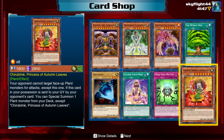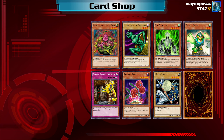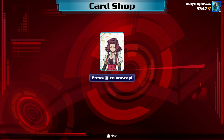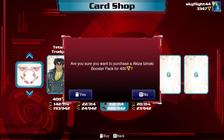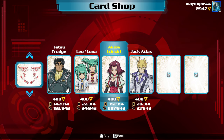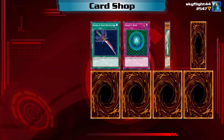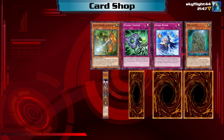Chiribime, Princess of Autumn Leaves — your opponent cannot target face-up plant monsters for attacks except this one. If this card is in your possession and is sent to your graveyard by your opponent's card, you can special summon one plant monster from your deck except Chiribime. I knew there were four princess cards! Oh well, we found all of the cards I wanted. We can probably throw that in for something. Premature Burial — and we got a second one! So now I think we have at least two of each of them, which is very necessary.